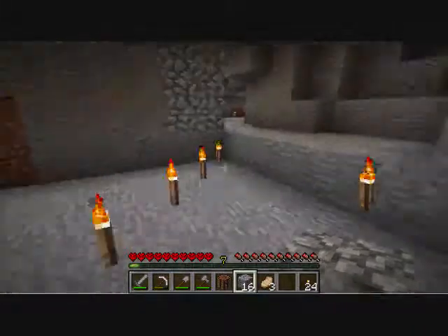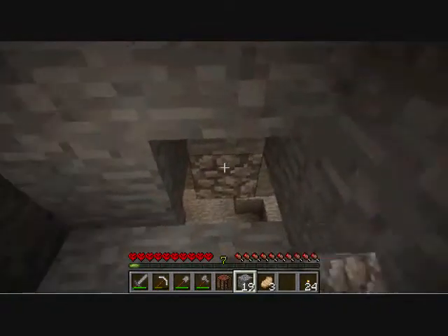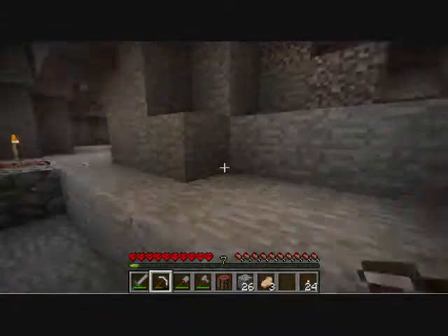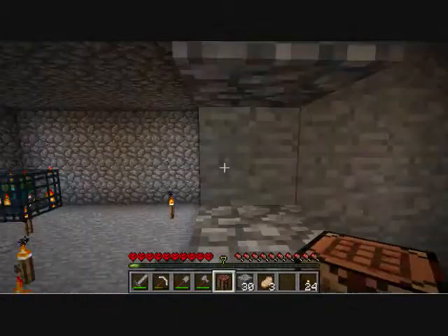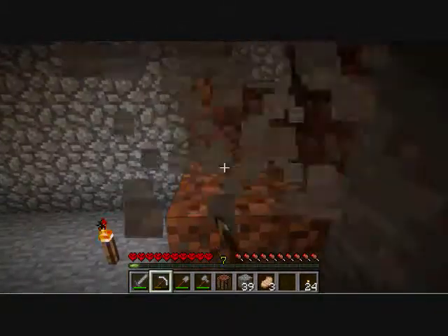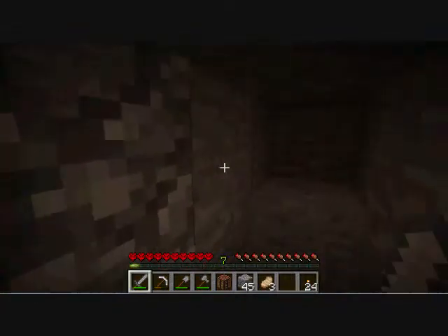I want this spawner to be the centerpiece of my house. That may seem a little weird, but I'll get the best spawning out of it if I'm always around it when I'm in my house. And I may make my entire house four blocks tall — that way I'll have the best range coverage. I'm not sure what I'm doing here.